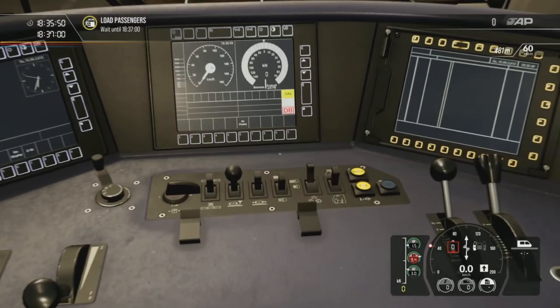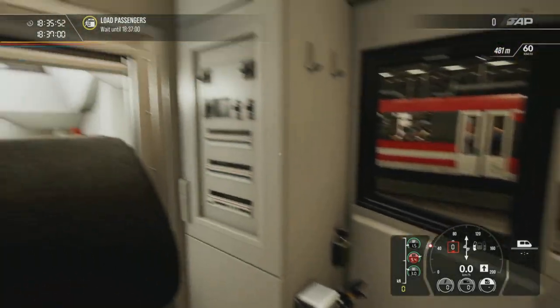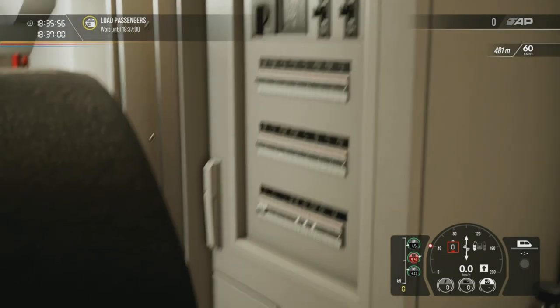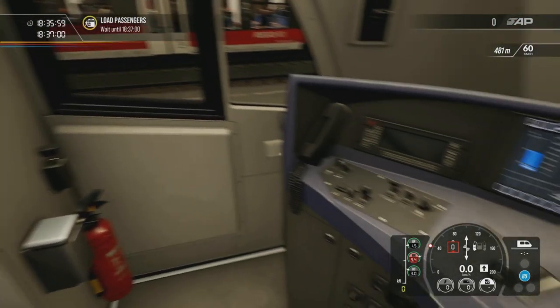Because if you've got the other German routes it will substitute some. Sifa — there we go. And you've got PZB which is the one down here. That's all on.